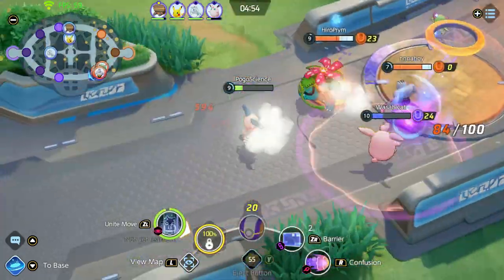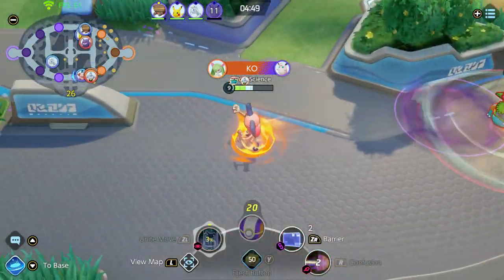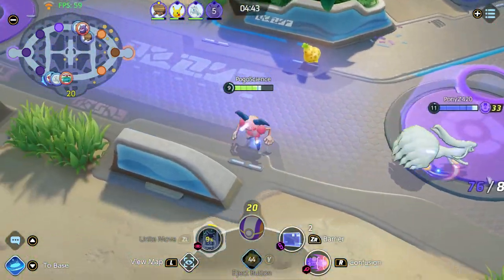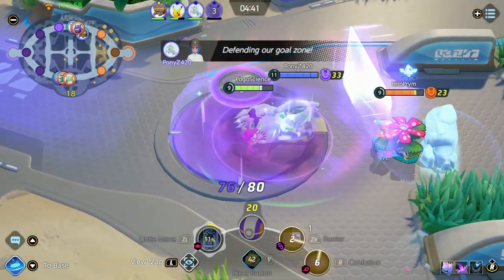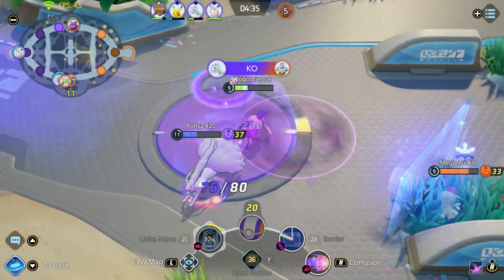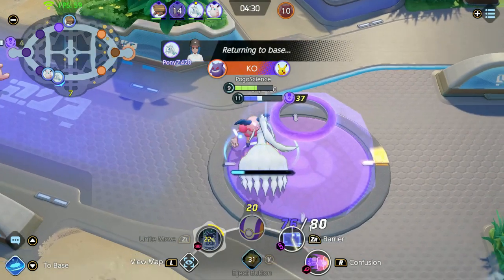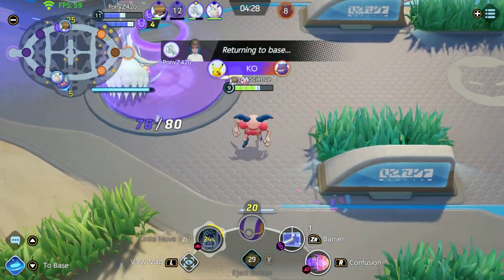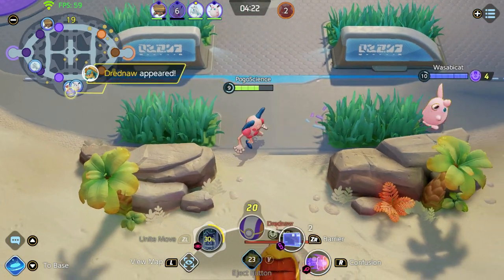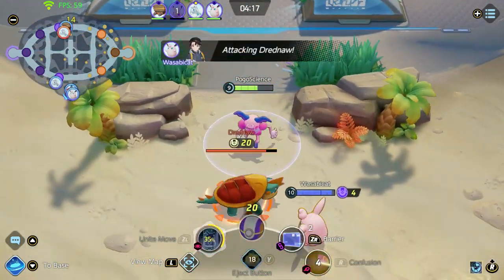I might have been a little too aggressive there — I'm going to use my Unite move to try to get away or maybe get a kill. We couldn't get the kill but we did escape, so we can come back and defend. We even lowered some of their health, and I'm dropping another wall. Look at all these walls — my opponents really don't know where to go. I'll take this berry. Ninetales is retreating so that's good; I'm coming back down to see if they'll try to take Drednaw.